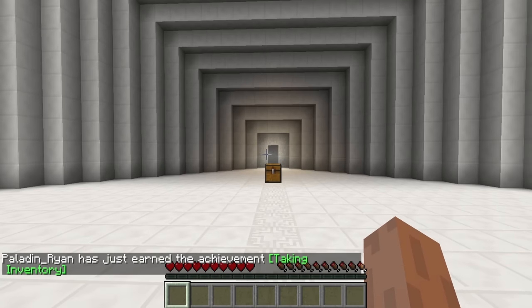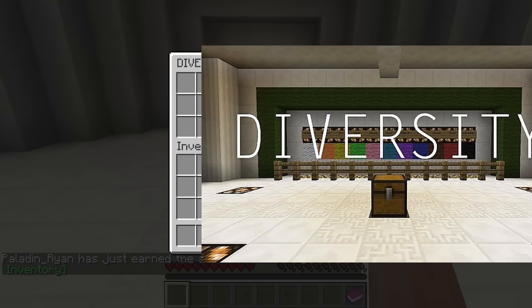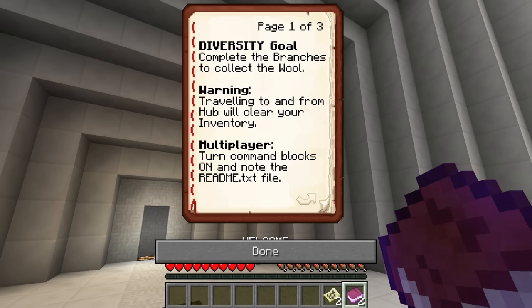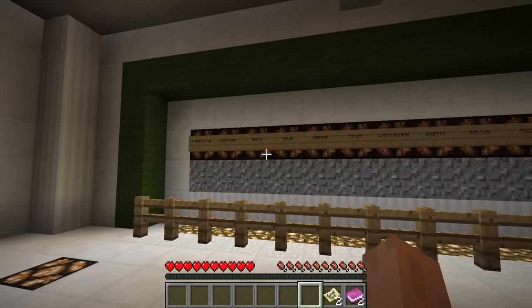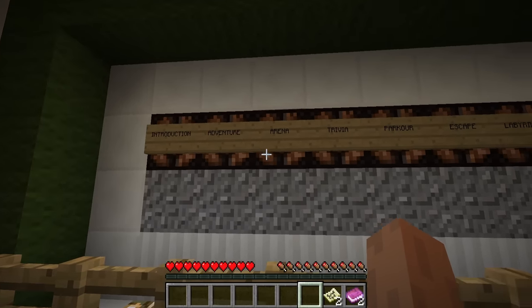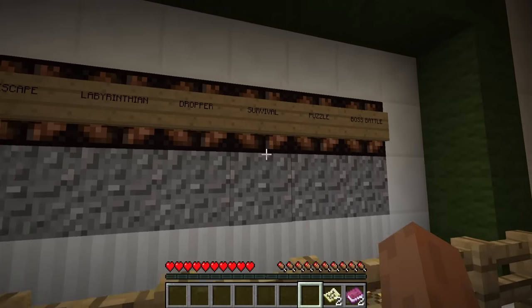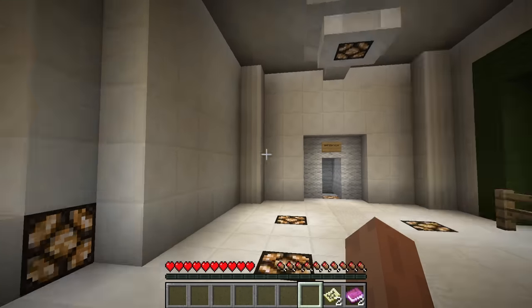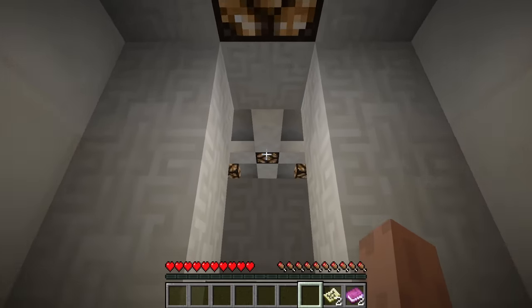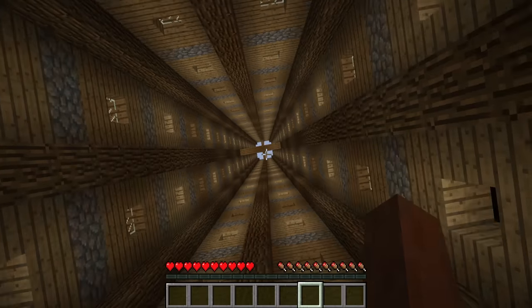Another famous installment in the Minecraft CTM map genre is Diversity. The first installment came a couple years after Sea of Flame, released in 2013 for Minecraft 1.7 by Cube Magnet. It gained immense popularity because it did something no CTM map had done before: instead of the usual MO of finding wool in challenging parts of the map, Diversity required you to complete entirely different genres of custom map within it — like a parkour dungeon, a survival dungeon, a dropper, etc.